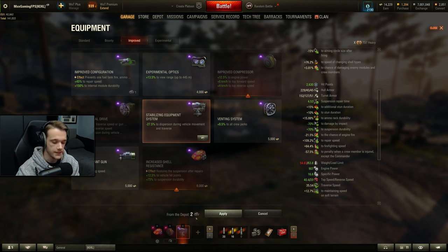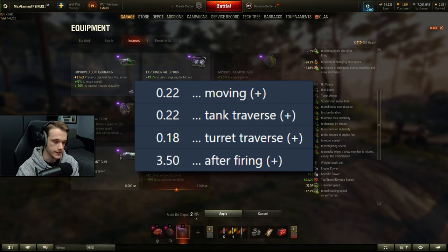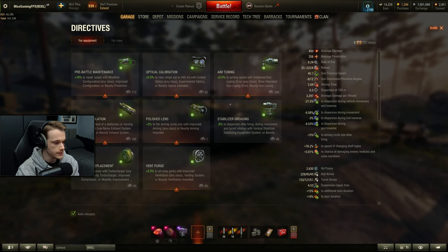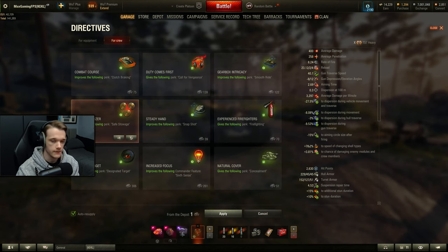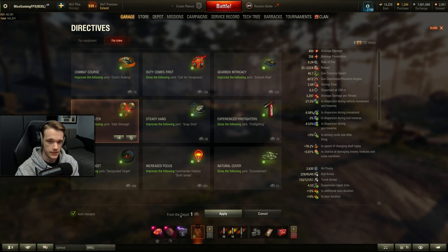Yep, the third piece of equipment is V-Stab. This thing does not have very good soft stats for gun handling, so keep the stab on and keep that bloom down as much as possible. If you want to use directives, I'd either recommend the stab directive or safe stowage. Safe stowage is a pretty decent option if you're trying to three-mark this tank, especially — being ammo racked in this vehicle happens quite often, a lot more than you might think.